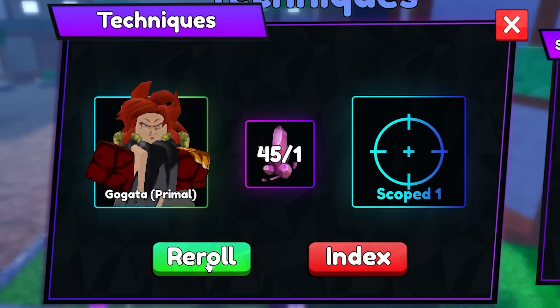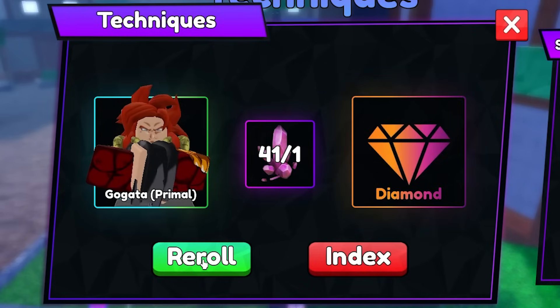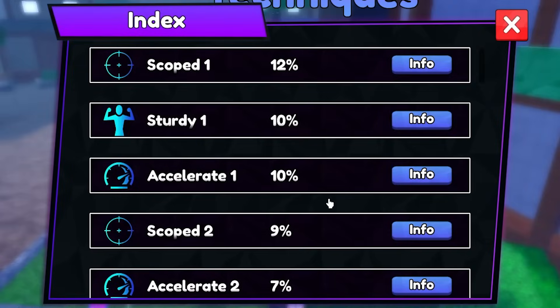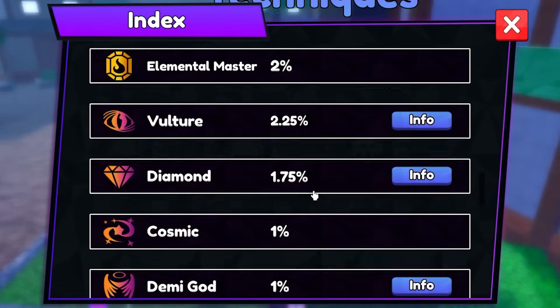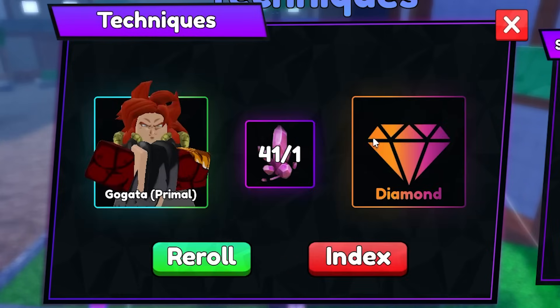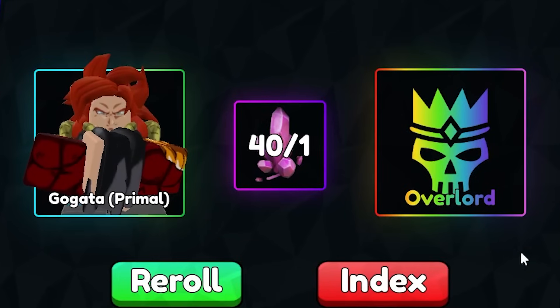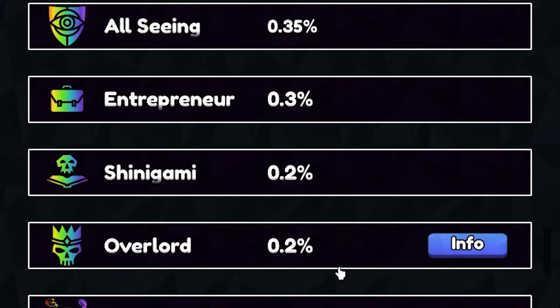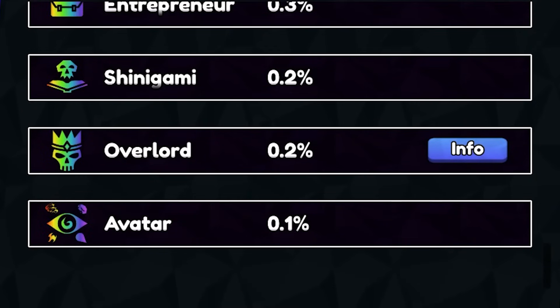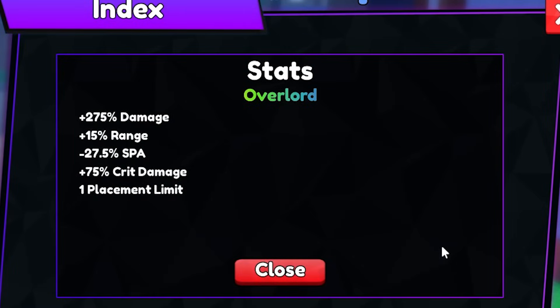Here we go guys, we need our first mythic trait. Chicken nugget with the barbecue sauce - diamond. What's diamond? Is that the farm one? Yeah, money 20% - yuck, get out of here, garbage. I'm sure I want to spin. Oh my god, we just got unique! That is basically unique! Oh my god, I'm speechless - plus 275% damage!